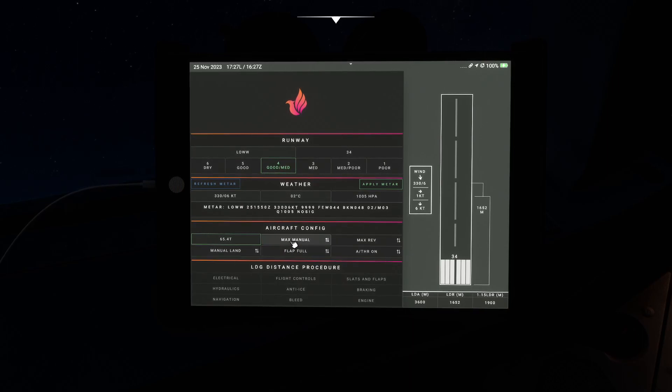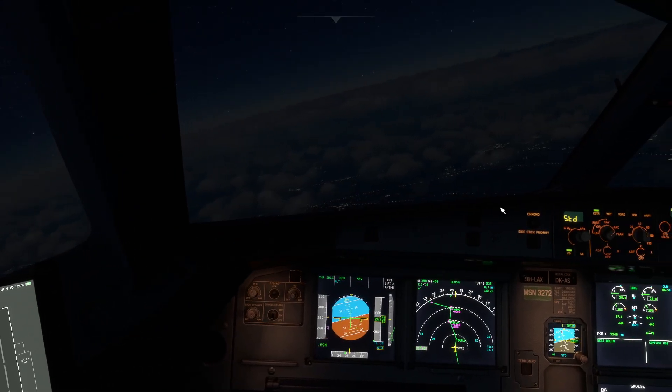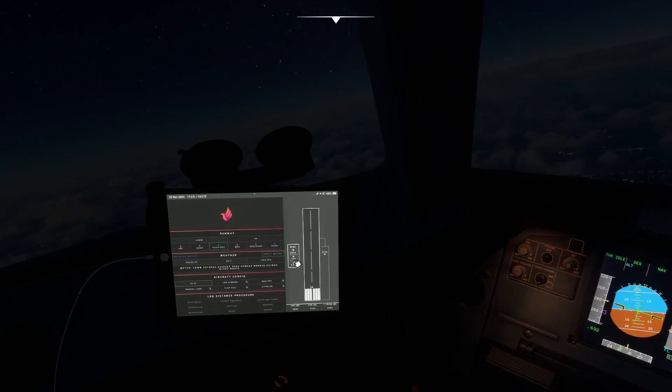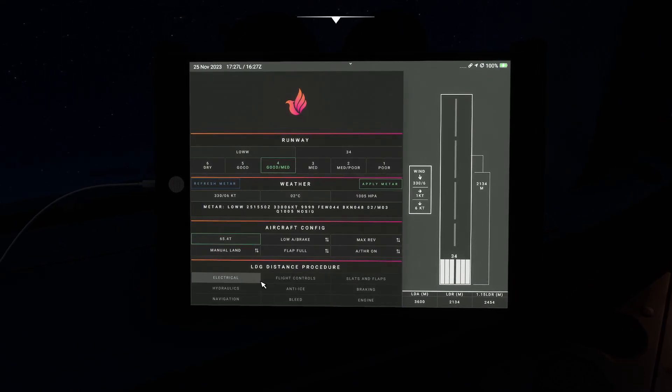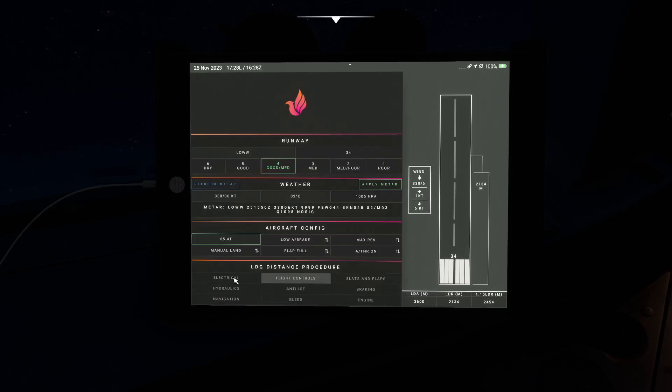We'll do autobrake low — that'll be more than fine. There's a procedure for anti-ice braking. I've never actually used this to be fair — can we tick it? Is that something we can do?